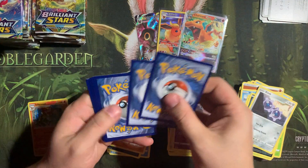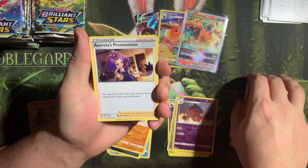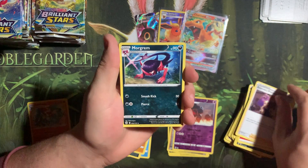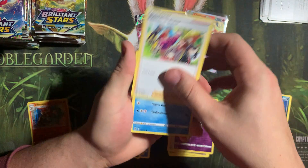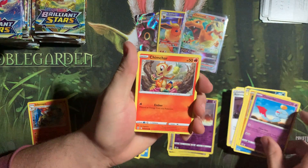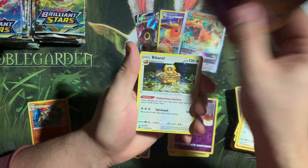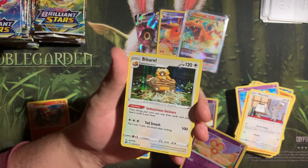Hopefully you guys have been able to get some Brilliant Stars, either going down to your LGS or being able to go to a Walmart or a Target, and getting a few packs — maybe even an ETB. Corfish, Golit, Chimeco, Chimchar, Vincinu, Baltoy, and... Bevoro? Big ol' baby?